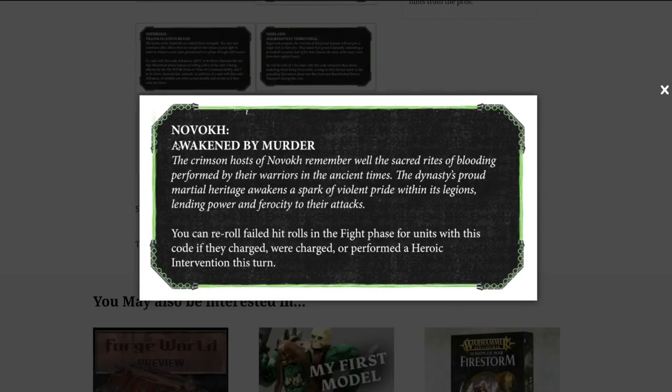Finally, you've got the Novokh, which have Awakened by Murder: you can reroll failed hit rolls in the fight phase for units with this code if they have charged, were charged, or performed a heroic intervention. So basically, if it's not the second turn of combat for that unit, they'll be able to reroll failed hit rolls in the fight phase.